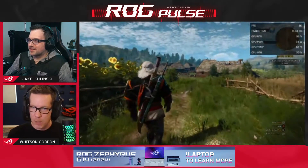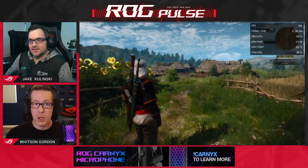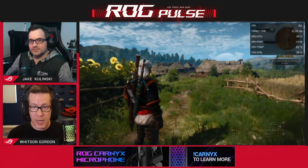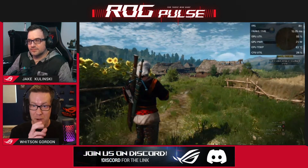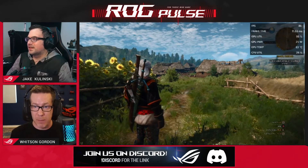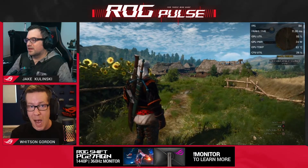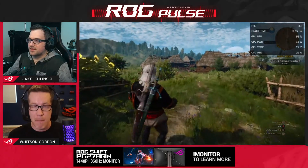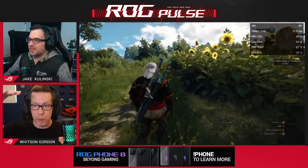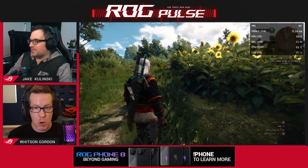Why is it not exactly double the frame rate? There is some GPU overhead for AFMF to work. If you're using a different overlay, it'll only show your base frame rate, which will actually appear slightly lower because a little GPU overhead is being given to AFMF. But the amount of GPU power it takes to generate interpolated frames is much lower than rendering traditional frames from scratch, so your final frame rate is still going to be much, much higher — noticeably higher, just not exactly double.